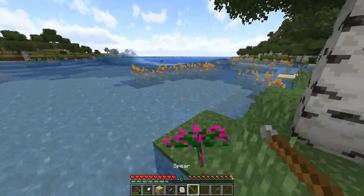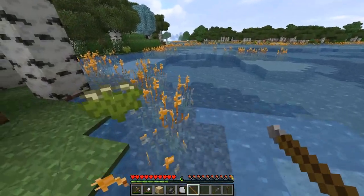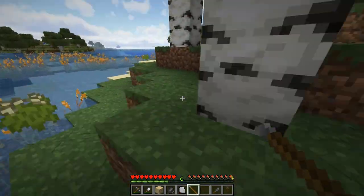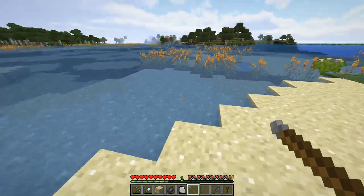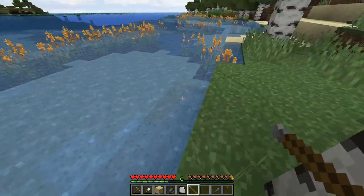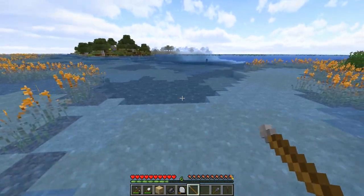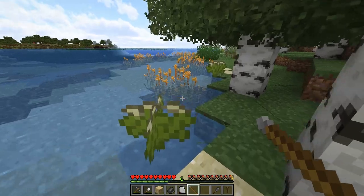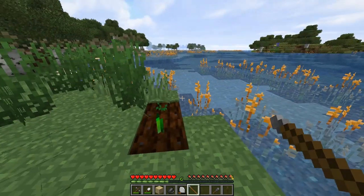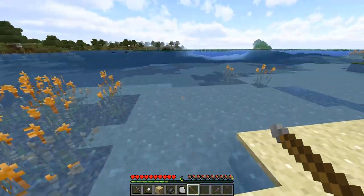Do we have some fish in here? Because I think you can use the spear to fish. There are like actual swimming fish in here. There's also some clay which is great because I think we need this soon. I might sound like I know what I'm doing but I really don't. I have messed with some of these mods - like Primal Craft for example, which I was using in my own mod pack.